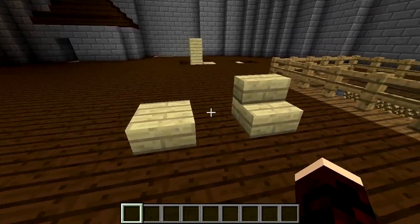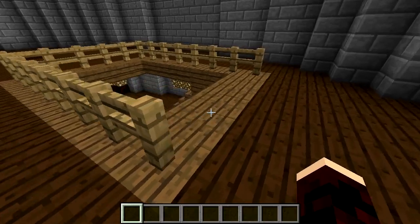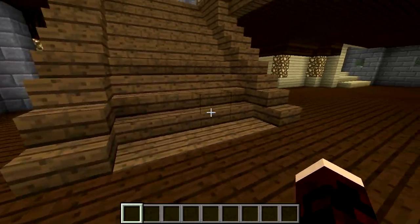Of course, your staircase is usually made with stair blocks, or sometimes slab blocks if you want a more gradual slope. Then you have to decide what material to use. It's often a good idea to go with something slightly different from your walls or floor, but not too different.